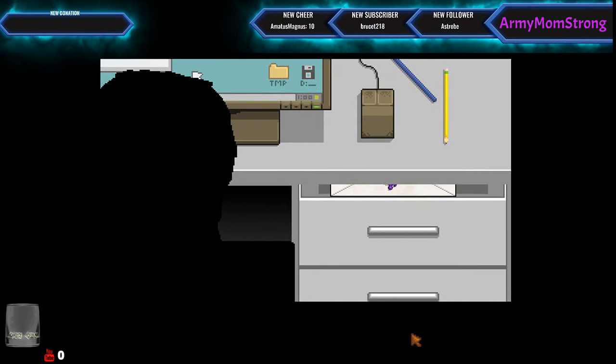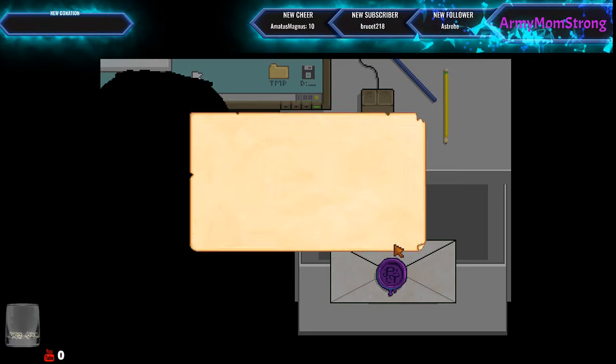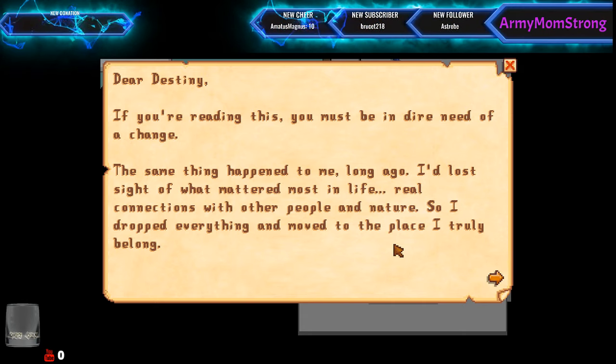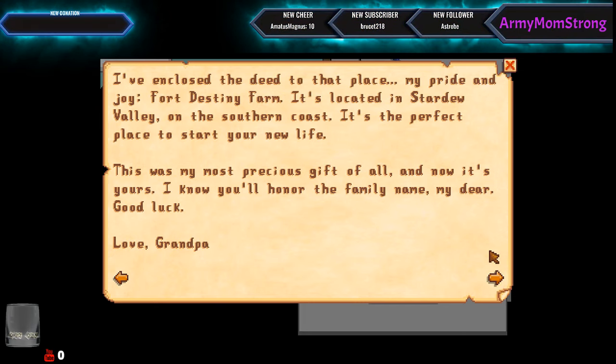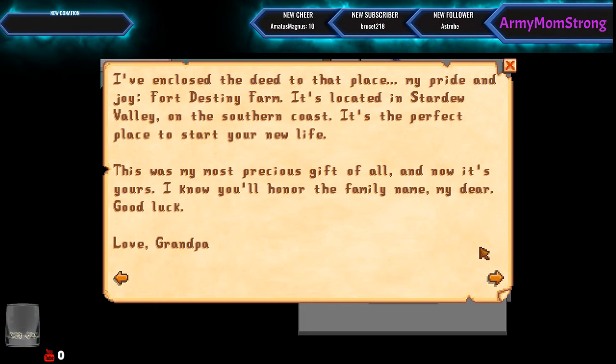Y'all have no idea how excited I am to play this. I know it's like an older game, but it's new to me and that's all that matters. Dear Destiny, if you're reading this, you must be in dire need of a change. The same thing happened to me long ago — I lost sight of what mattered most in life: real connections with other people and nature. So I dropped everything and moved to the place I truly belong. I have enclosed a deed to that place, my pride and joy — Fort Destiny's Farm. It's located in Stardew Valley on the southern coast. It's the perfect place to start your new life. This was my most precious gift of all, and now it's yours. I know you'll honor the family name, my dear. Good luck. Love, Grandpa.